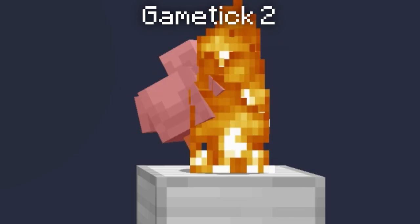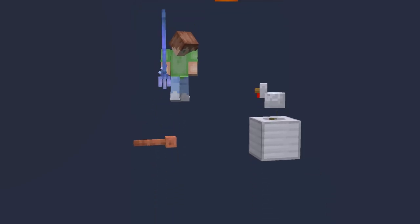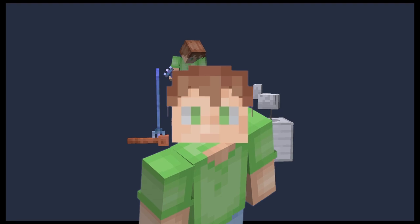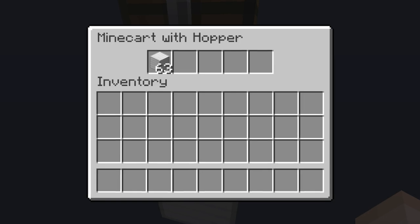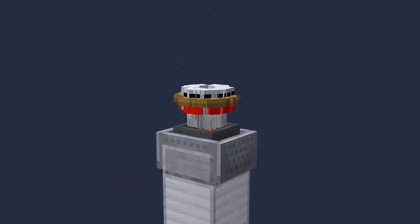When I advance another game tick, the items get deleted. This is obviously a massive problem. Thankfully, I have two ideas on how to fix this. The first being a hopper minecart — they're incredibly good at picking up items and should work perfectly in this situation.